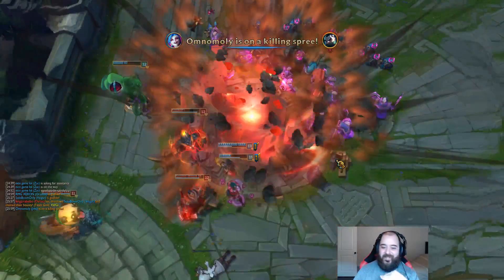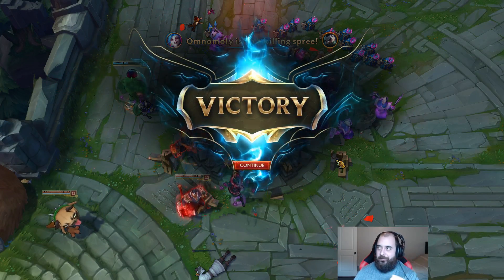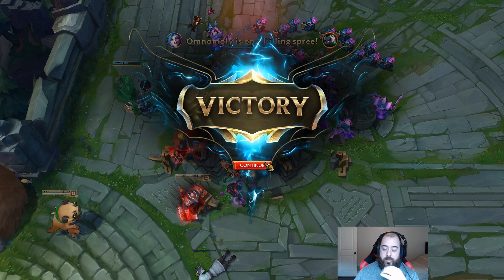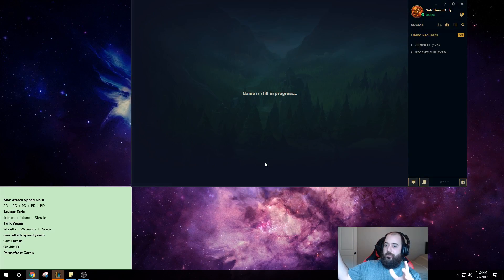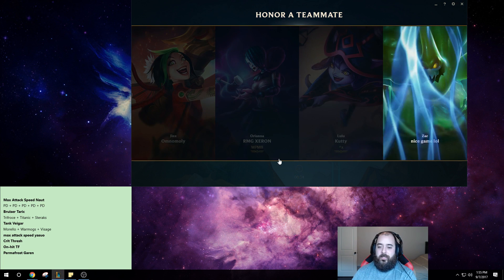The finished build would have been to get Spirit Visage right there. I didn't need CDR boots — I could have done spell pen boots, Merc Treads, or something. I could have just got a Kindle Gem, finished that item, and got a second Kindle Gem for my next item — would have been real nice.